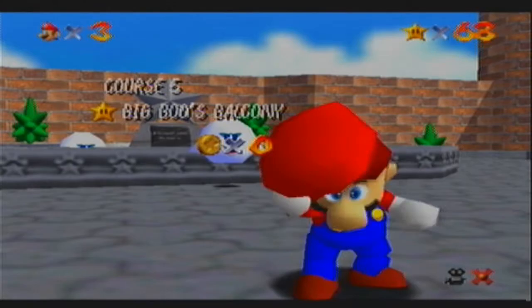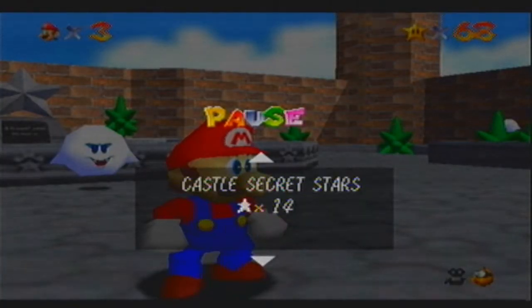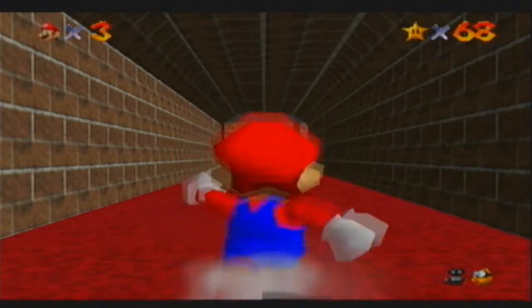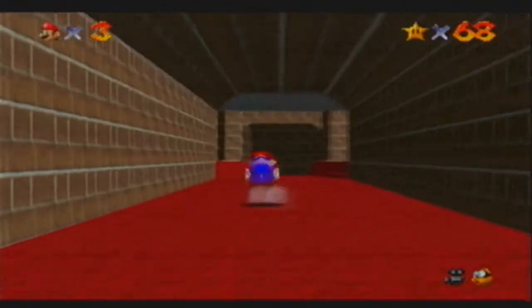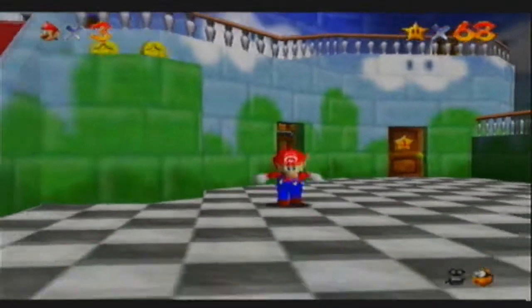And I got zero coins. Woo for me. So let's go up to the third floor now that we've beaten everything in the main floor, or whatever you want to call it — the first floor and the basement floor. Alright, let's get to it.